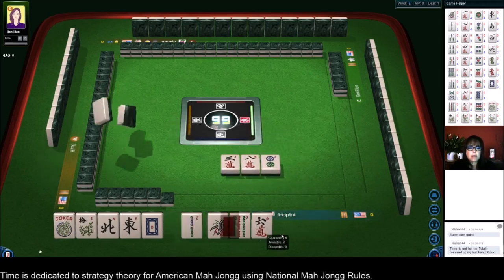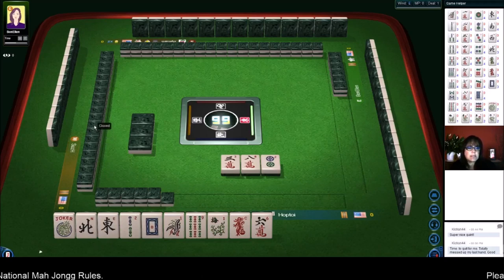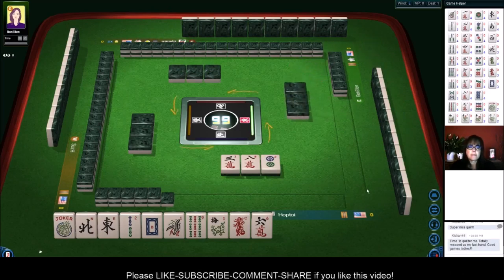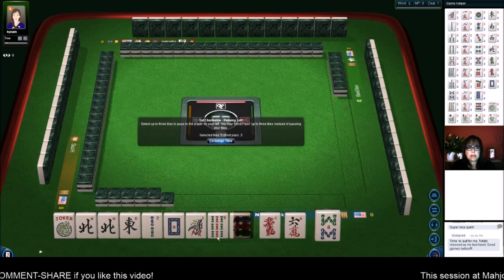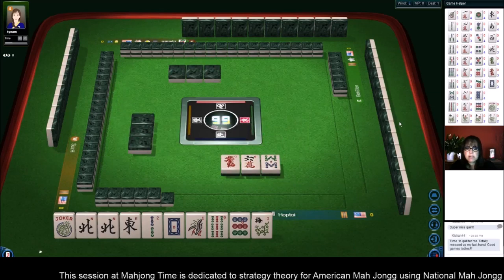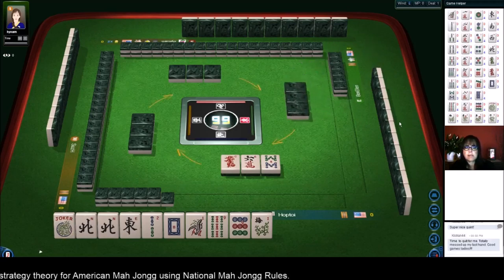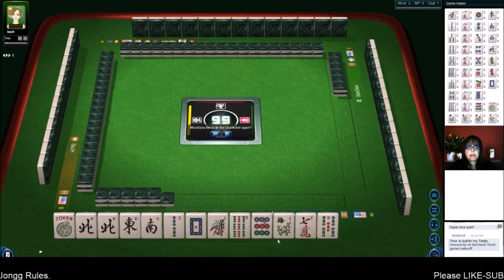I guess I could have gotten rid of that dragon, though. So we have 2019 with potential news — the concealed news hand. We got another north and a nine. North and nine — let's give up the dragon. There is the news hand in the wind and dragon category: north and south kongs with single east and west. We got a south — let's keep that and give up the nine dot.